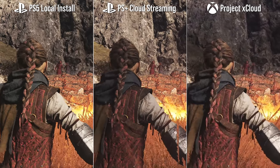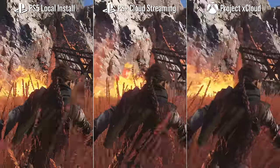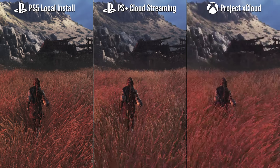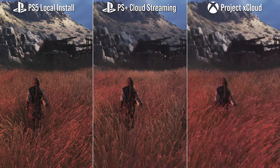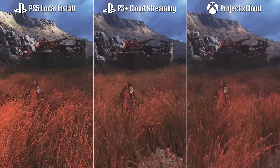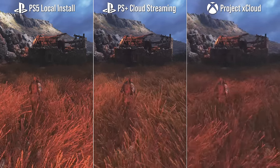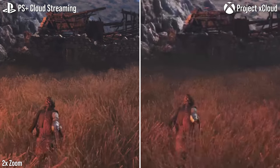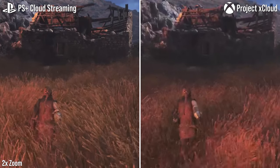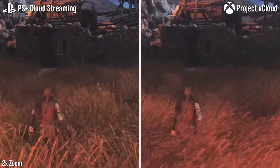Take A Plague Tale: Requiem as an example, in its 60fps mode. In this chase across the fields, the native installed PS5 version comes out best, of course. The PlayStation Plus cloud version, in the middle, puts in a decent result by comparison, but still succumbs to compression artifacts. The turnout for xCloud, on the far right, is simply a huge further step down — especially with all the swaying grass, the fire, and the shaded detail of the house ahead, the image is prone to much more compression. And this bears out repeatedly across A Plague Tale's richly detailed grassy areas.